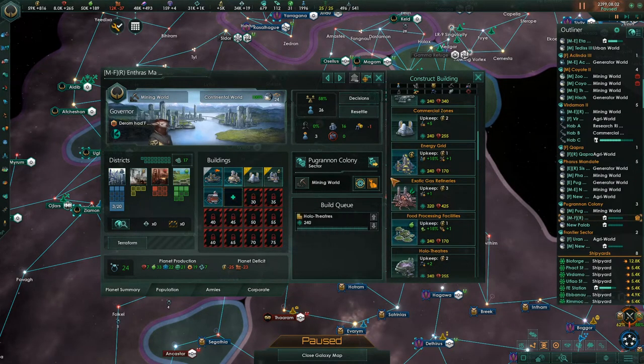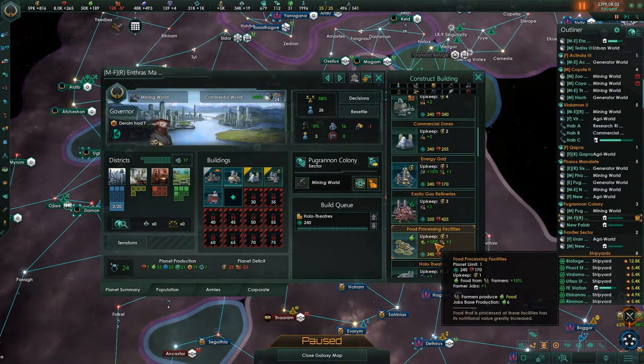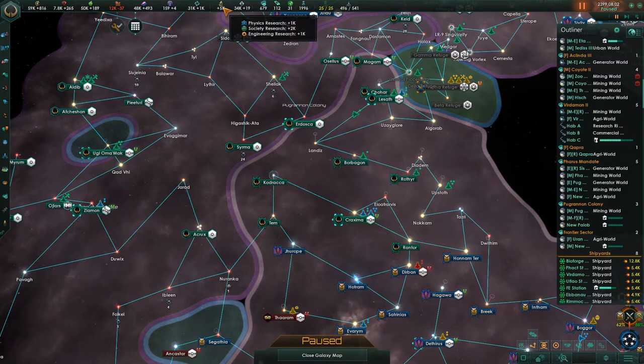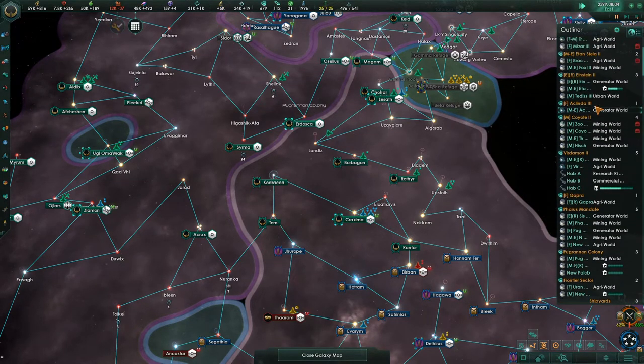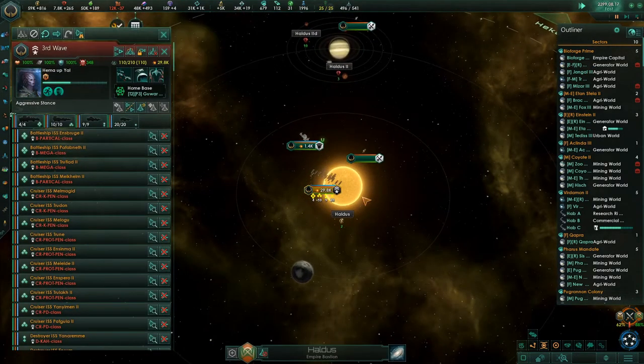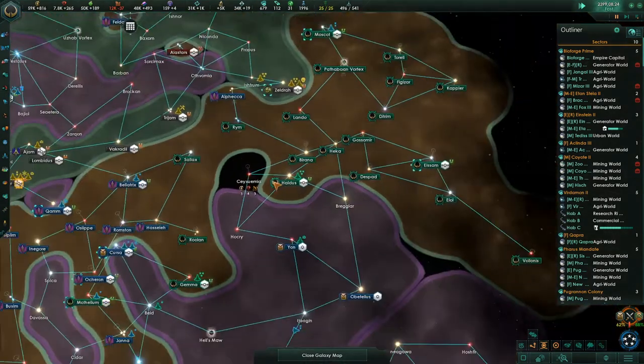We're building a food processing facility. This is another one that's going to be a research world — it's got some research on it. Our research now is at 5k, so that feels pretty good. He's at 29. Let's just grab these systems from our enemies.